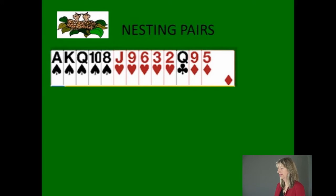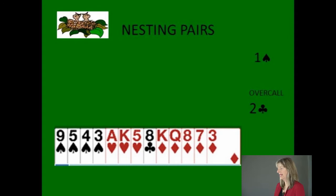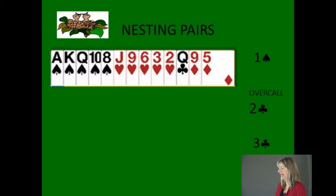Let's have a look at the support cue in action. Here the bidding is opened one spade and an overcall comes in of two clubs. With the south hand, you have good support for the spades. You know that you're always going to go to game, but use your support cue and bid three clubs — bid the opponent's overcall suit. Now you get a chance to see from your partner how strong their hand is with their subsequent bid. With north's hand, they're going to bid three spades. Now you know that your partner has a minimal hand, so you're going to go to four spades to game.